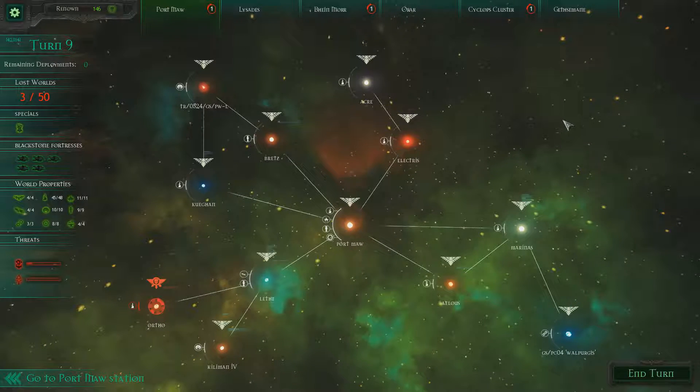Hey everyone, it's the Hyselt here and welcome to more Let's Play Battlefleet Gothic Armada. So last time we had just destroyed a Chaos Space Station and fought off some Ork Transports. And now, let's hopefully get on with the story once we end our turn.